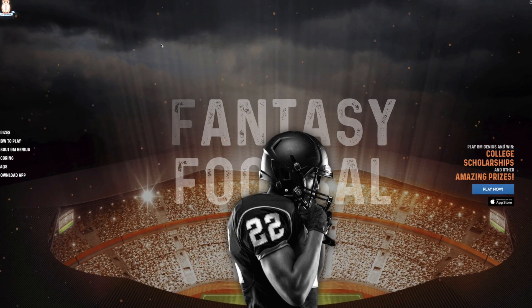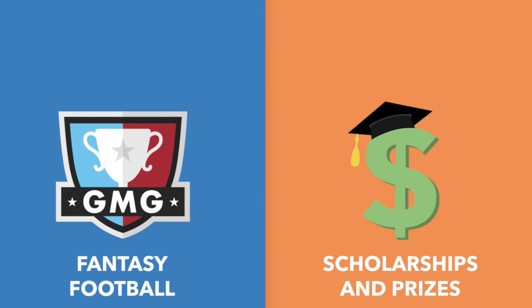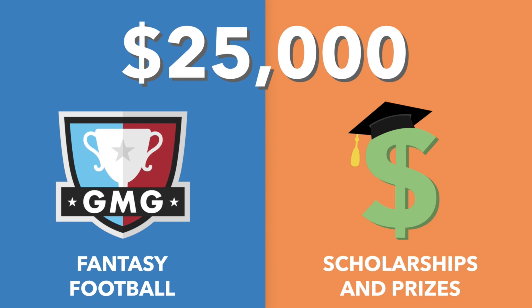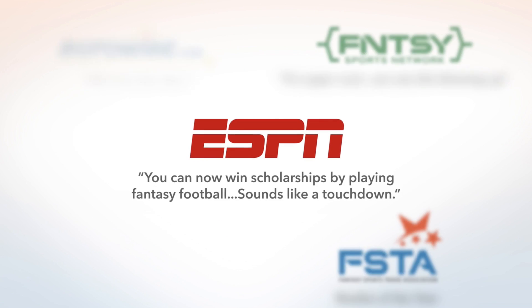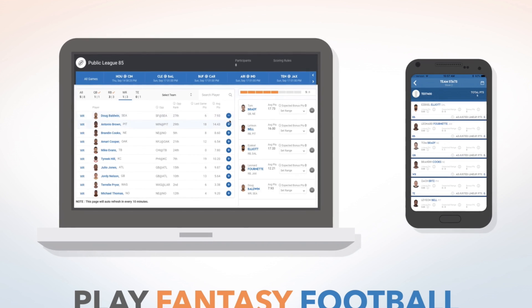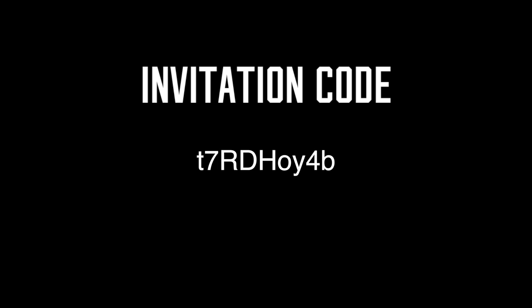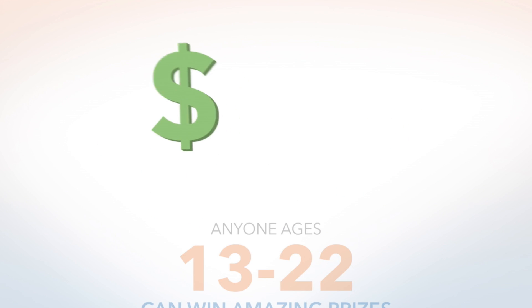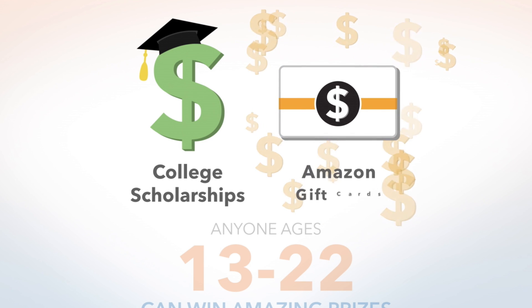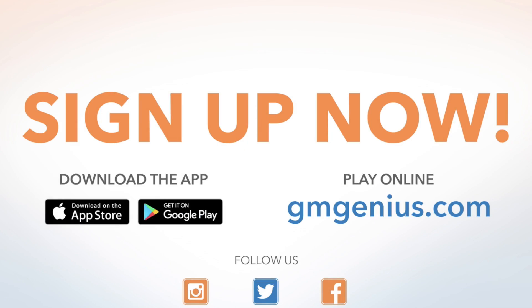Before we get on with the rest of the video, I'm super pumped to tell you guys about my sponsor GM Genius. It's the first fantasy football game that gives out over $20,000 in college scholarships and Amazon gift cards. It's completely free to play and it's been hyped up by the biggest names in sports like ESPN and Yahoo. On top of all these amazing winnings, you guys can also see how you stack up against me by joining my private league — the winner gets an additional $100 Amazon gift card. Sign up at GM Genius and download the app. The first 100 people to join my private league get a chance at a $25 Amazon gift card. Link is down below in the description.